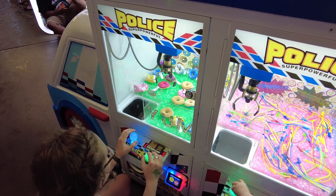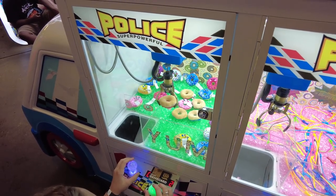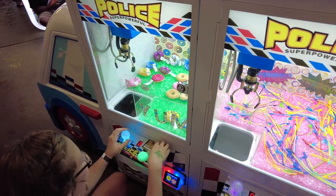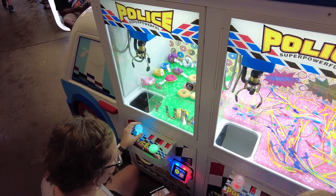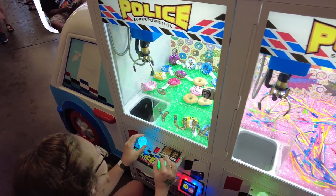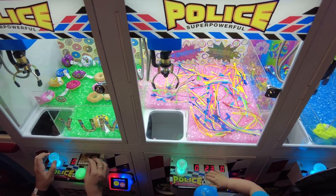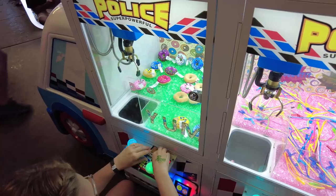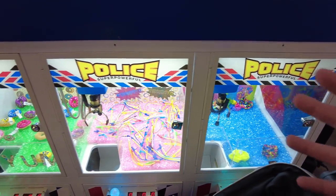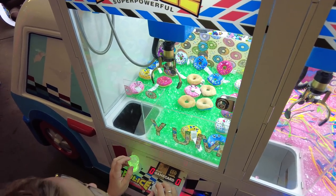We've decided to move over to this little tiny claw machine, very reminiscent of the ones in the Philippines, and it looks like Aune just won a donut. Congratulations! The moving castle got very, very busy. Here we have a few donuts — looks like there's some zippers. This is like a little ambulance or police truck thing. It's got six sides to it and it's got a claw machine.